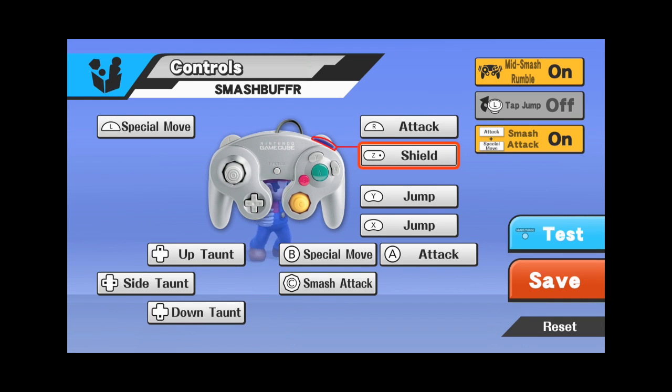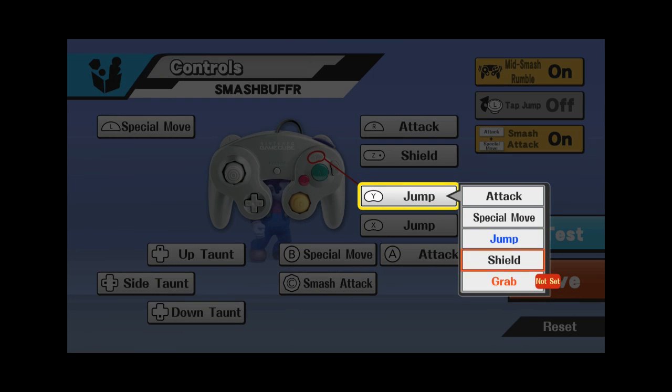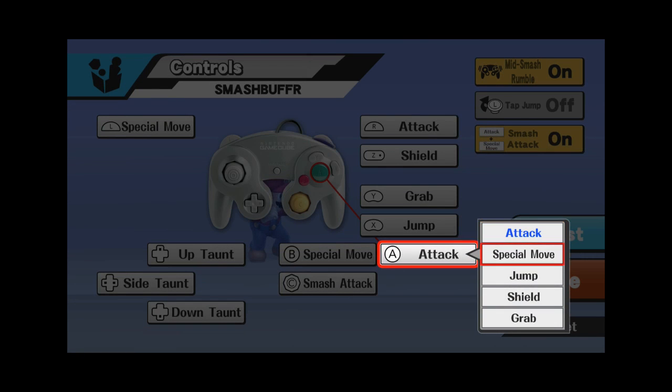I also set the Z button to shield. The Z button is way better for shielding than the analog triggers — those don't have a good on/off response. You really want your shield release to be as tight and snappy as possible, and for that reason digital button inputs are the only appropriate choice for shielding.